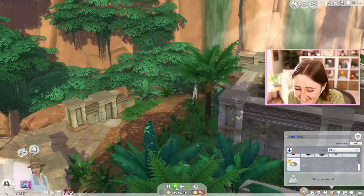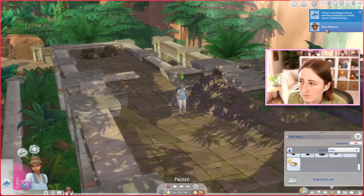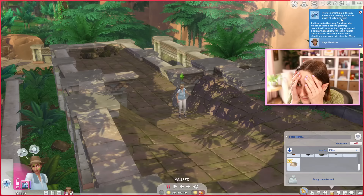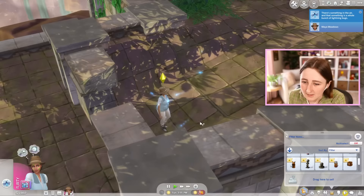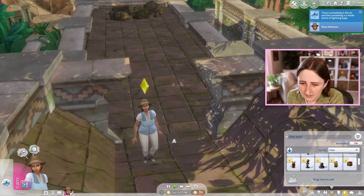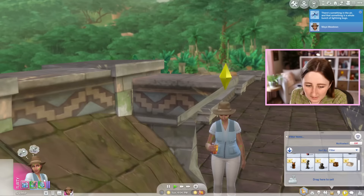She also gets a flirty moodlet from these waterfalls — I've brought my sims here to get engaged a lot. Oh my god, there's something in the air, and that something is a whole bunch of lightning bugs. As they make their way for Maya, she wishes she had lightning insulation powder, or had learned more about how the locals handle these insects. I did get that stuff, so that should help us. Seriously fried. Let me get some screenshots — we need to capture these memories while we can. If I drink this it should help me — oh good! It's like I never got stung. Let's go clear the path again.